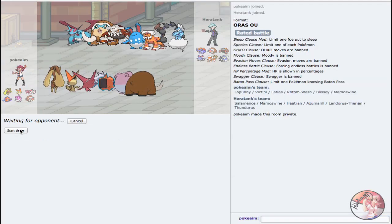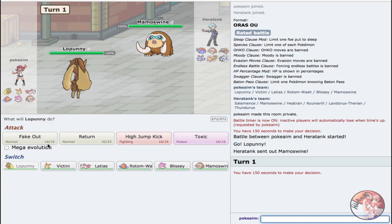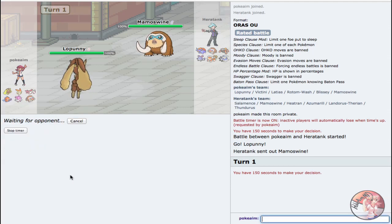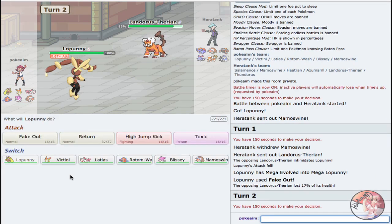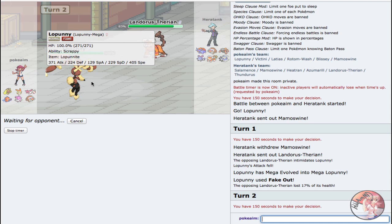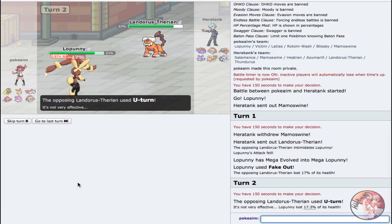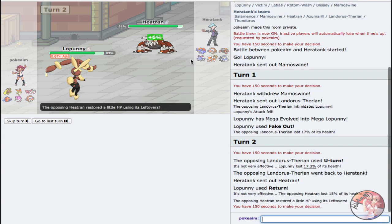We found a battle versus a very offensive team. Leading off with Lopunny since I can Fake Out what I'm expecting to be a Mamoswine or Landorus lead. He doesn't lead Mamoswine, so I can go for Fake Out and pop his potential Focus Sash — or potentially just get a Return on the switch. Victini can potentially put in a lot of work this game as it forces in Azumarill and Salamence. That's a Scarf Landorus-T as you can tell by the damage.